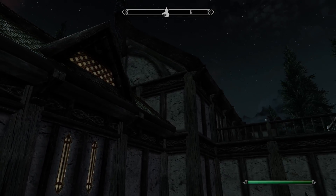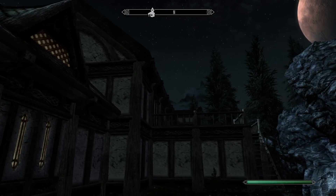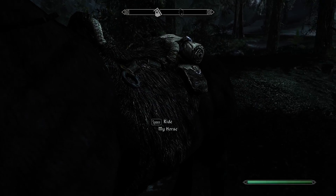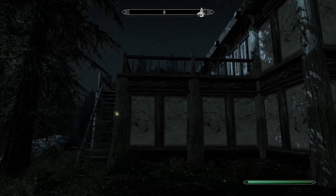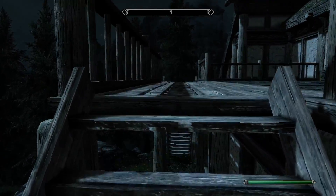That's basically our house now. You've got the entryway, the main hall, the armory, the bedroom on the other side, and that big thing on the end there is the trophy room that we have no ability to walk on yet.